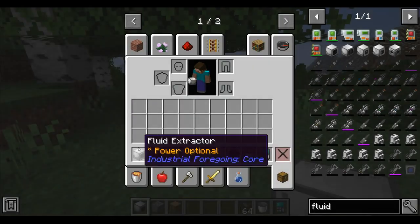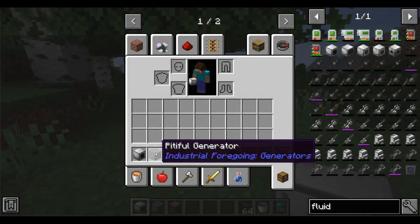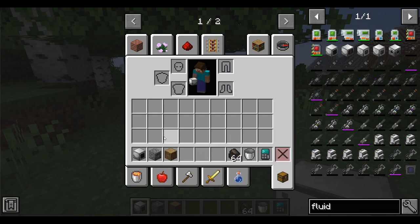To acquire latex, we will need a fluid extractor, which must be powered by energy provided by a pitiful generator, for example, and any type of log.